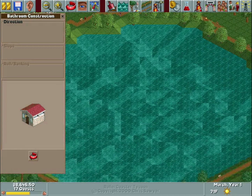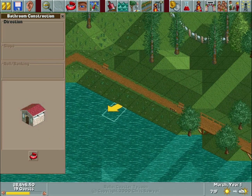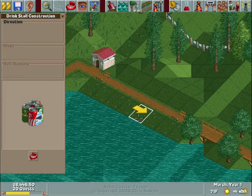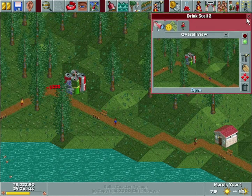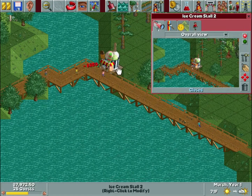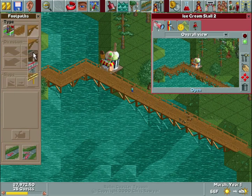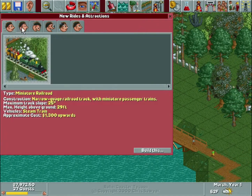We'll go ahead and build one at the other end here. That looks like a good spot — open, still 10 cents. We'll build another drink stall at the opposite corner somewhat close to our restroom, and then lastly an ice cream stall. It'll be on supports and you can't change the support style like you can with footpaths — changing it doesn't affect anything on the stall. Okay, let's build something that's not a drink stall and get our basic stuff going.